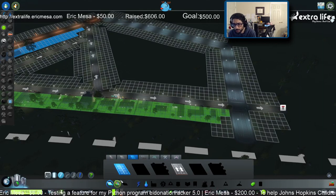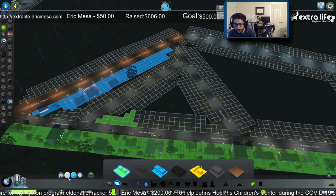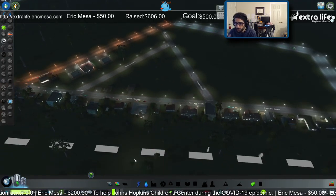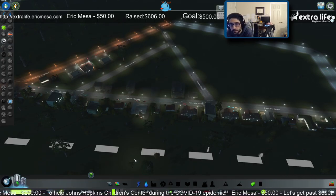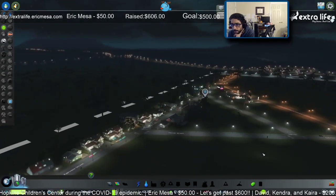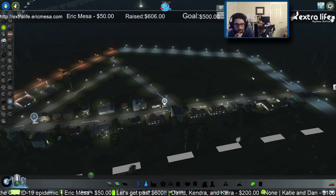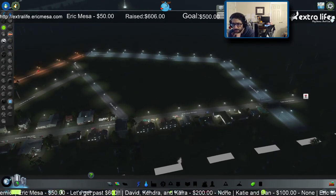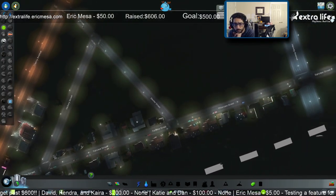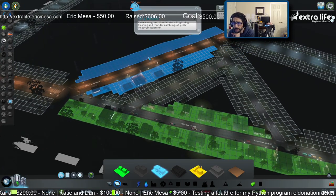Now we're basically fully zoned, so we'll drop some more residential here. More people moving in. We're doing okay electricity-wise for now. This is Dexter Street and Hickory Street. The other thing I want to do is keep things clustered so I don't have to build too many schools and so on. Right now I'd be able to pop something in here like a school. They're asking for a bit more commercial, so we'll put some more on this street up here.